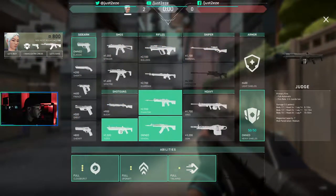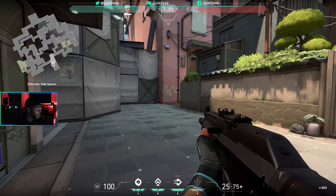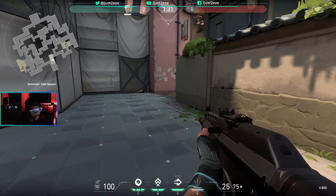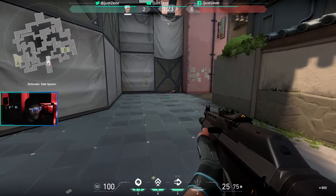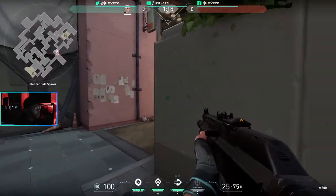This is pretty simple guys — just make sure you have all your abilities purchased. You want to make sure you have your cloudburst, your updraft, and your tailwind. All three. We're gonna use the updraft to fly up, the tailwind to fly past, and the cloudburst to distract and provide cover.